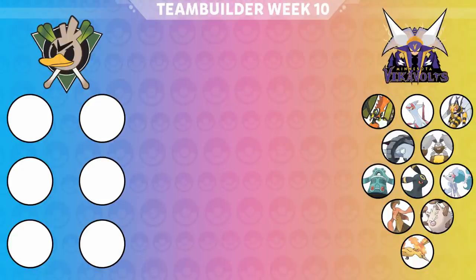Moltres is his Omni Z-move user, so I have to be on the lookout for Z-Sunny Day. Mega Beedrill is a really hard hitter as well. I think I have a way to play around his team — whether or not it comes into fruition in the battle has yet to be seen. Let's take a look at the team I am bringing for this week.